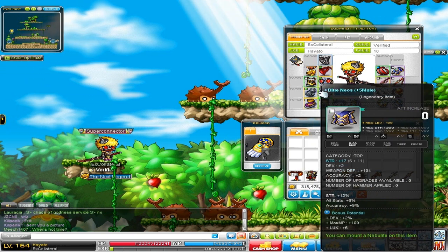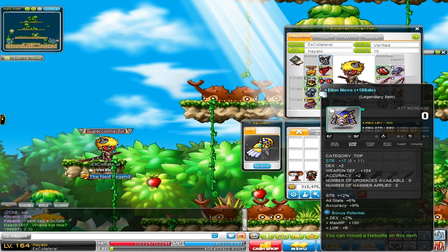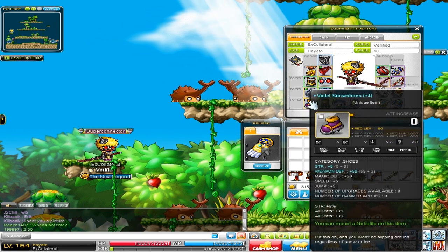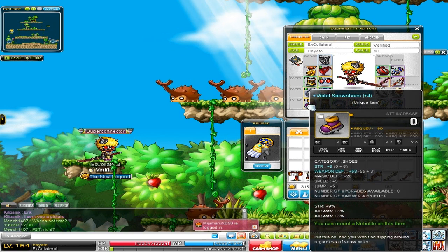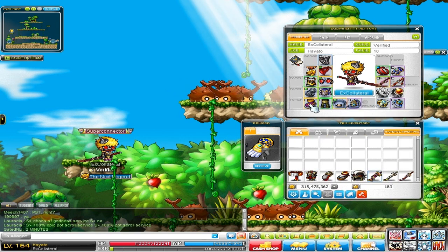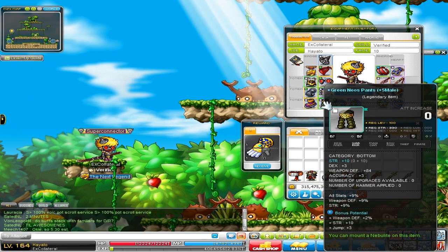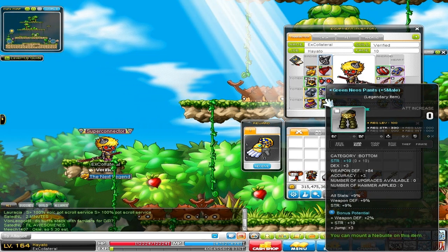I don't plan on upgrading the gloves. Next is my Blue Neos Top — 17 strength, 2 dex, and 18% strength, along with 2% dex in the bonus potential, so it's a really nice top. Next, Violet Snowshoes — 8 strength and 15% strength. And next is my Green Neos Pants — 10 strength, 3 dex, and 18% strength as well. These two are pretty similar.